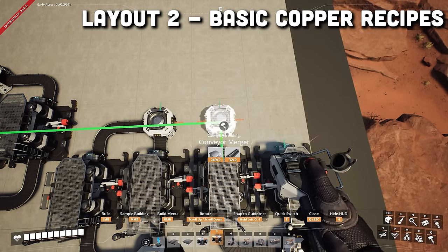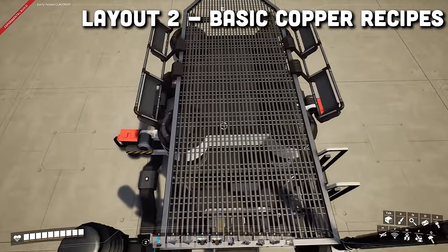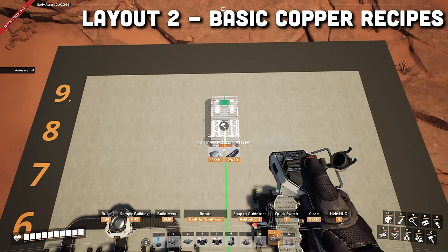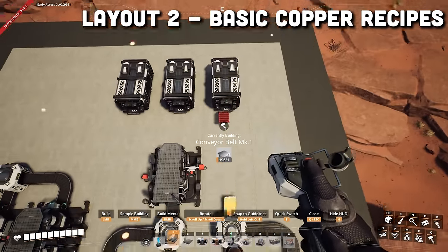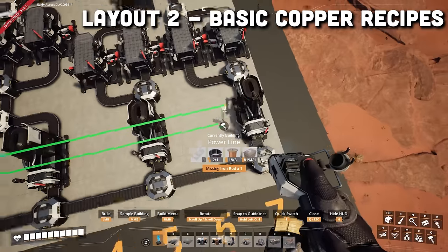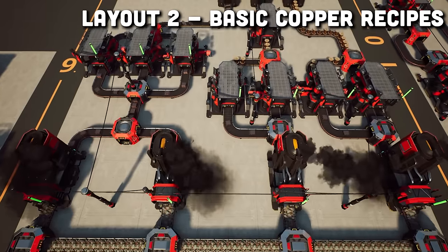We will do the same thing in front of the constructor in the sixth column. Then we will add another constructor in the sixth row in front of this merger and set it to create cables. Then we will set three containers in the eighth row starting in the fourth column. And then we will belt this merger, this constructor, and this merger to the storage containers. Finally, just add the power and connect the ore to this splitter. And this is what it should look like once completed.